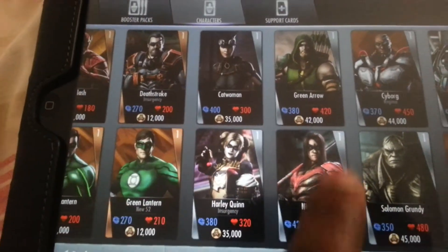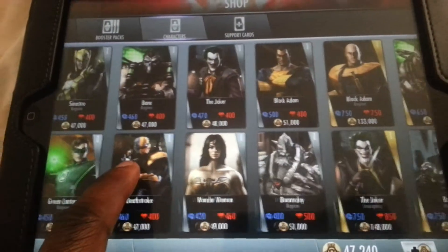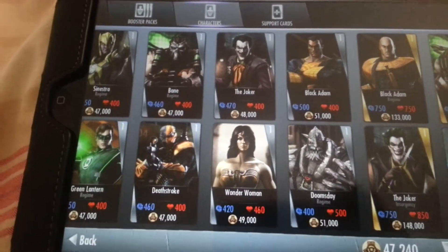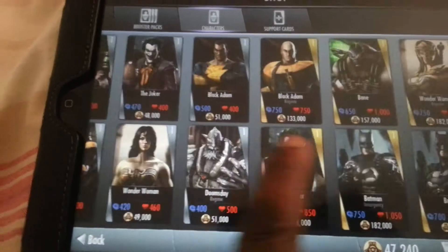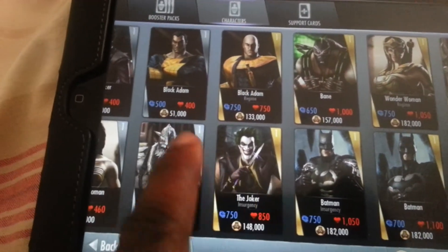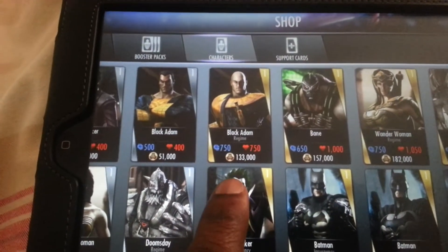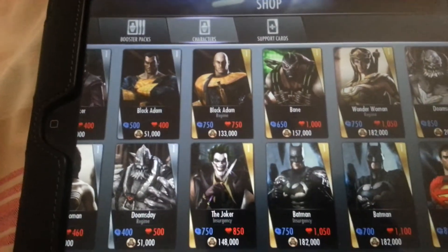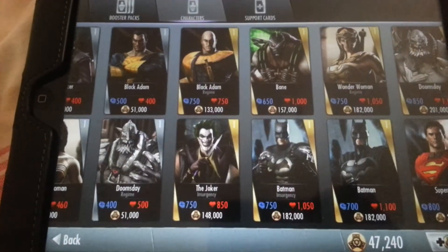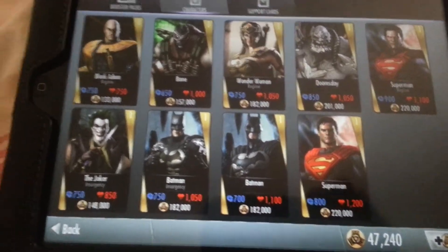Same thing with the silver — lowest at 35,000 and the highest silver is Doomsday Regime at 51,000, so buying the silver booster pack at 35,000 can benefit you. Lastly are the gold ones, the lowest being Black Adam Regime at 133,000, so buying a gold at 75,000 or even 100,000 works in your favour. You can see the strongest is Superman at 220,000.